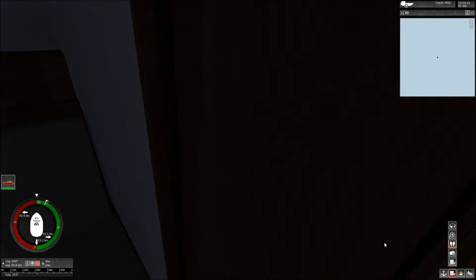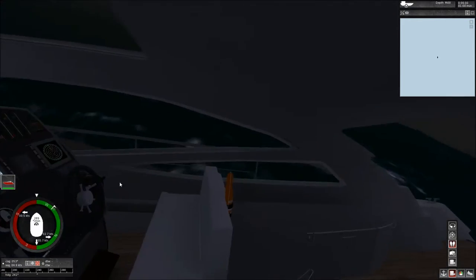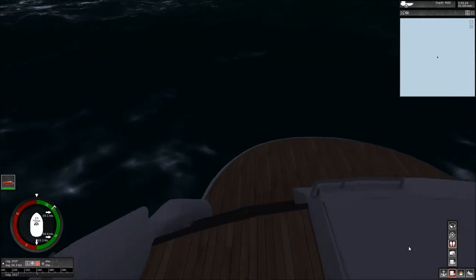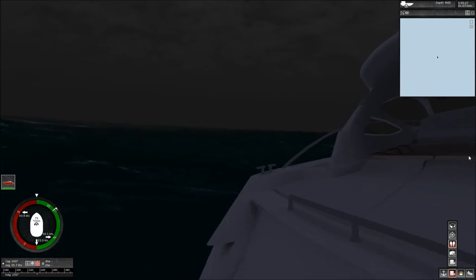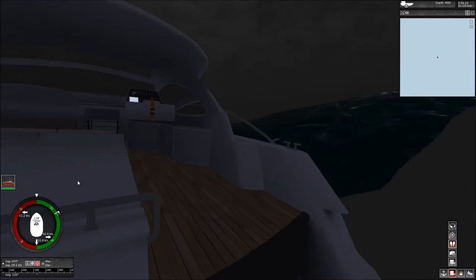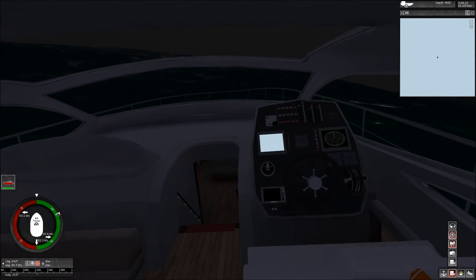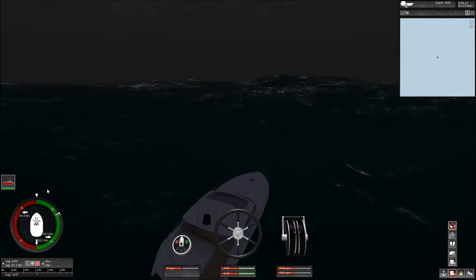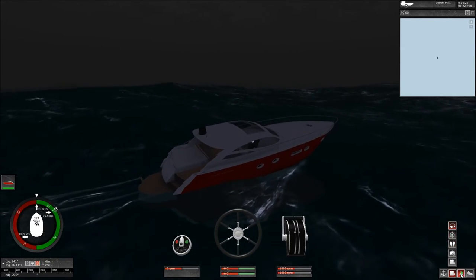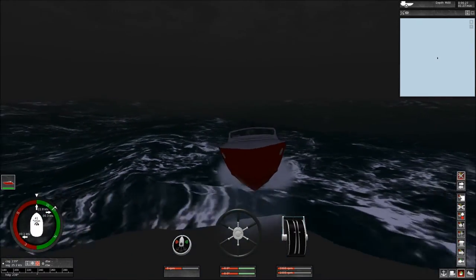Got the lounge area, and there's a secret room in there that I can't access. Let's go outside here and see what's going on. It's pretty dang crazy out here, we got some huge waves going on. Okay, let's do this — I guess we're gonna have to drive it like this. Let's turn the lights on this thing if we can. Okay, we're going forwards.